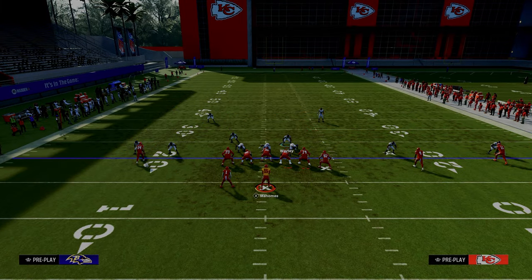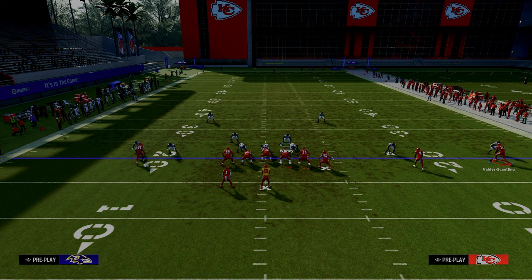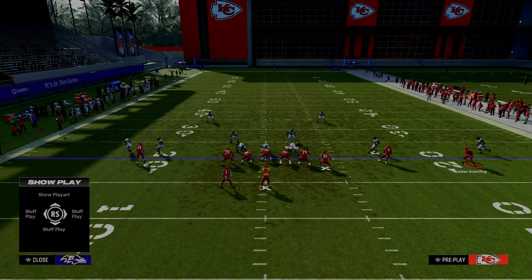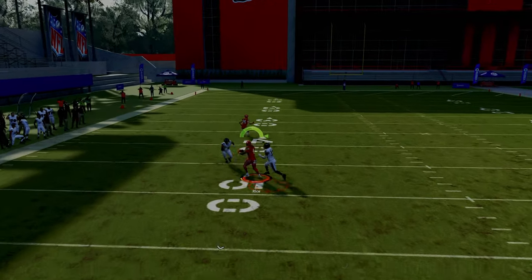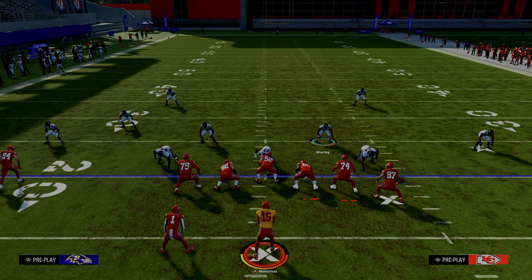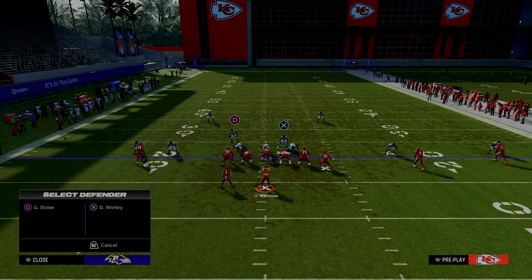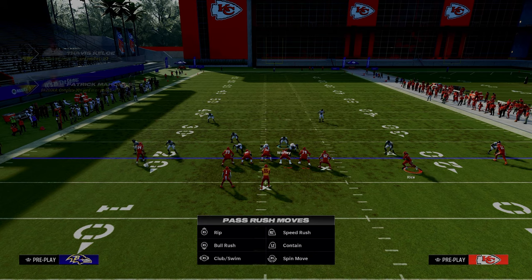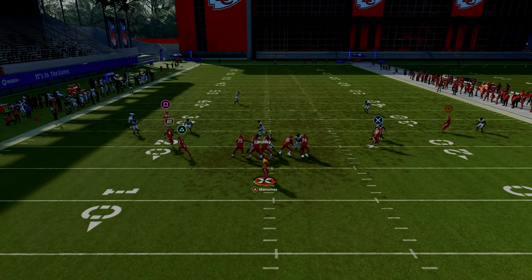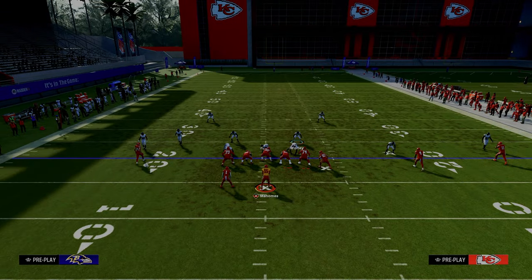One of the most important things to cover is how to defend when your opponent goes to different types of motions. What I like to do is very simple: just middle third that safety and leave this hook curl. For motions, I'll also take this hook curl linebacker and man him up on the tendency or motion receiver. A good example is a common motion concept — I'm going to man this guy up on that receiver when I see the motion and he'll create a little bracket and take that away.